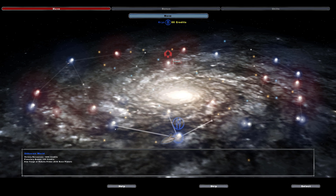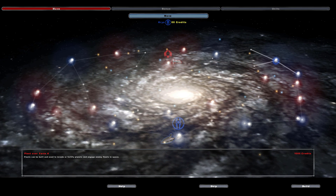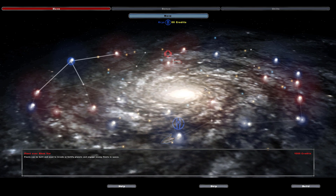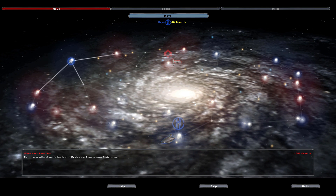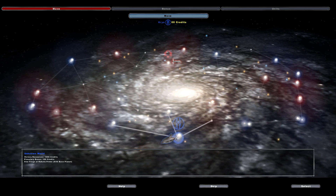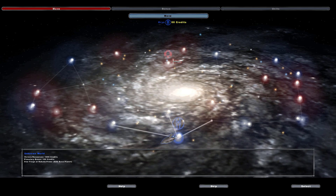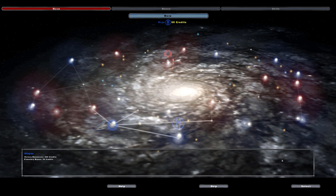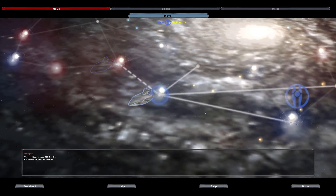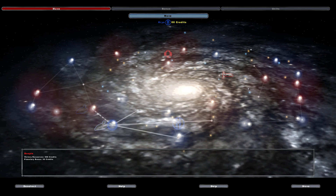So what planets do we have? Utapau, Unknown World, Dagobah, Geonosis, Tatooine — we got a lot actually. Yavin 4, Mygeeto. There are actually custom planets on this Galactic Conquest map; can't wait for that. Their fleet is all the way on the other side above Coruscant — that's going to be a pain in the ass. Which direction do we want to head first, left or right? I'm kind of leaning towards left. I'll move over this way. I probably should have actually bought another fleet first. We can move on to Bespin at least, so let's go ahead and do that.